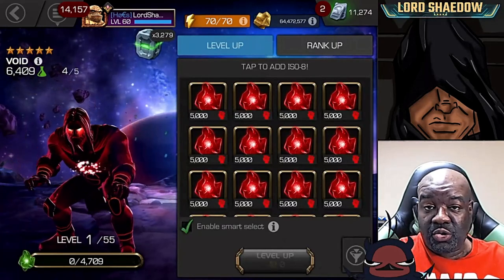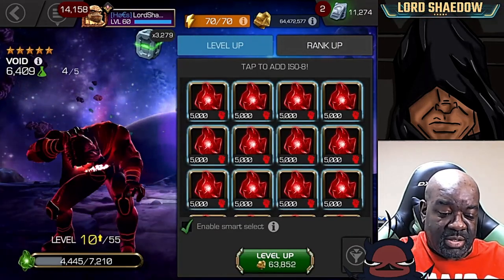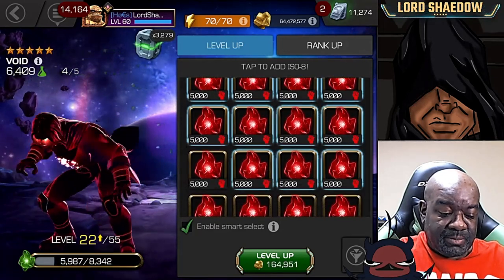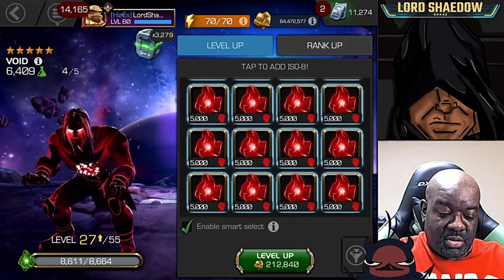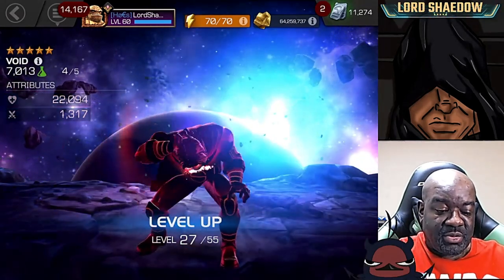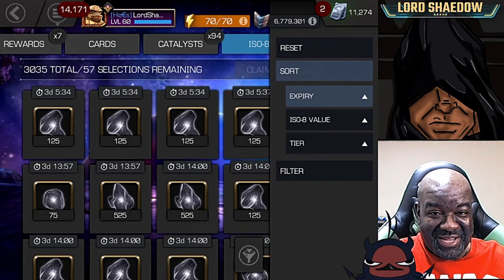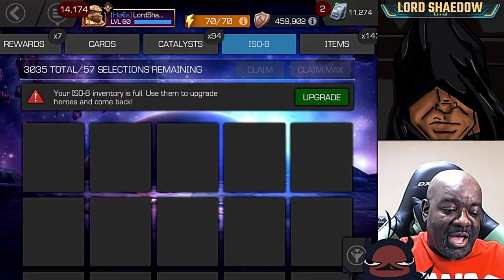I'm going to use these because I have tons of them and I don't need gold. I don't recommend you guys do this — it's not efficient. If you need gold you want to use the class catalysts to be more efficient. But I don't need the gold, so I can do that. Do as I say, not as I do.